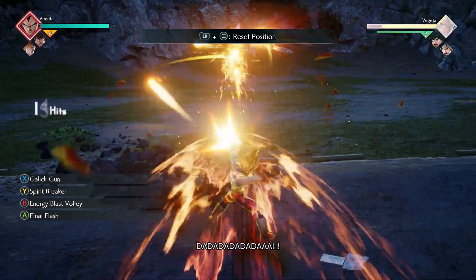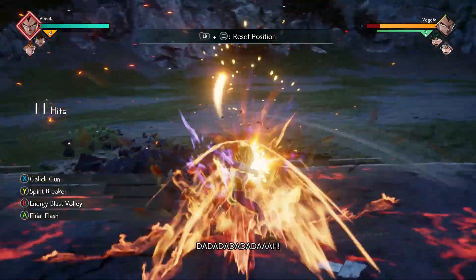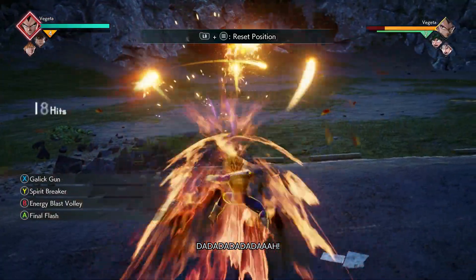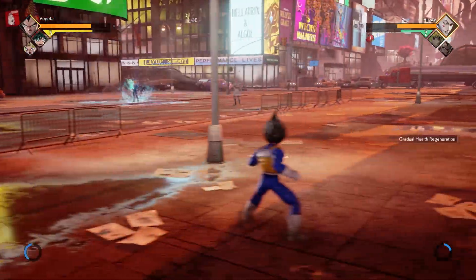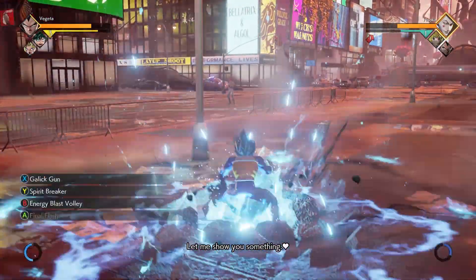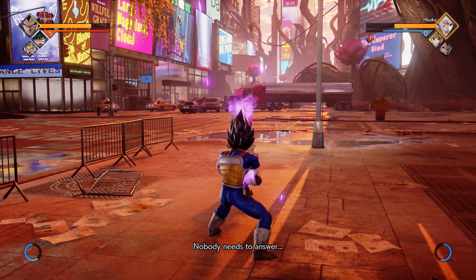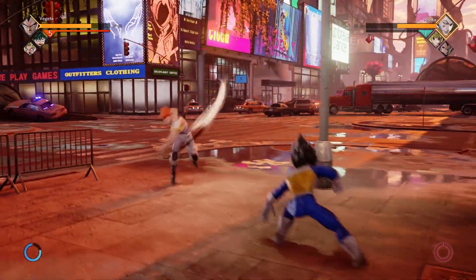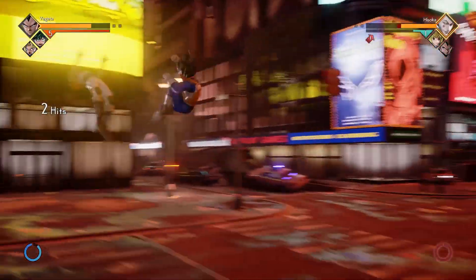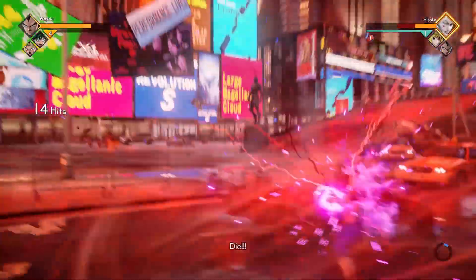In order to initiate the second version of the energy volley, which will do a Big Bang Attack, you need to have him go into either his Super Saiyan or Super Saiyan Blue transformation. It's in your great interest to transform as fast as possible whenever you get the chance, because not only will you do a lot more damage with his combos in that transformed state, you'll also get access to the Big Bang Attack for his special ability.